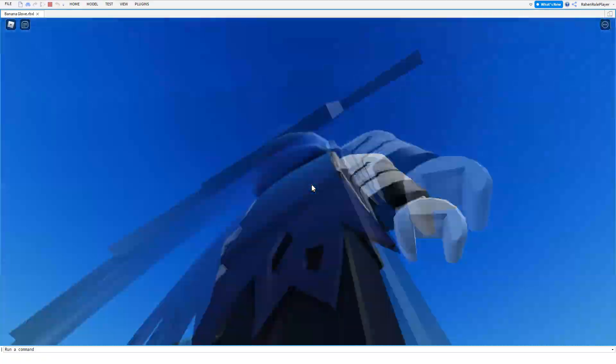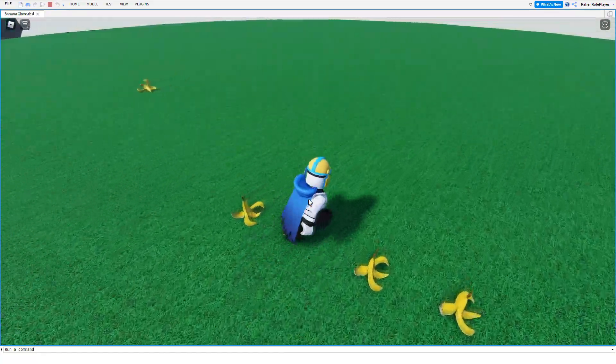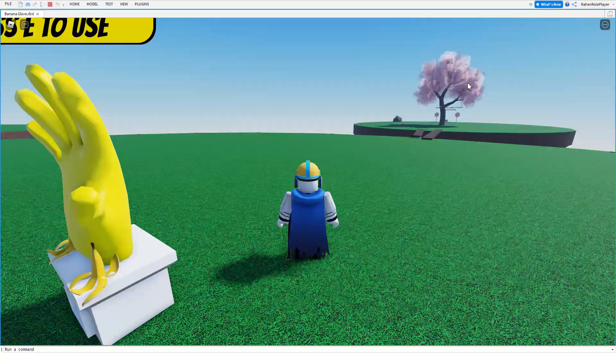But instead, they just fly really high up. And with that, you can actually do combos. It seems a bit similar to brick, but instead you can drop even more than brick and they'll just fly up to the sky — okay, not really that high up, but really high. Keep in mind, it is supposed to be simple. It is banana glove after all. I also made this for fun.